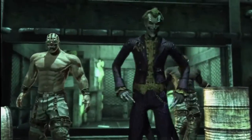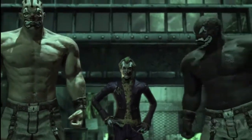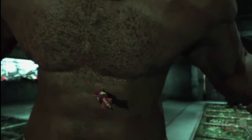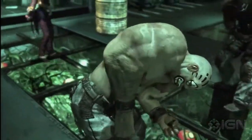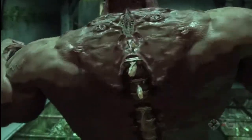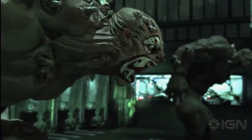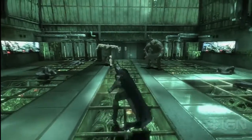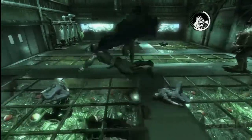Joker: 'Look who's discovered our secret lab. Since you've made it this far, let me show you what I cooked up.' The Joker has just made two super Titans, so this is your first time taking on two giant opponents. The best thing you can do is just make them fight each other. When they growl, you know what that means - you need to hit him with the Batarang and dive out of the way.